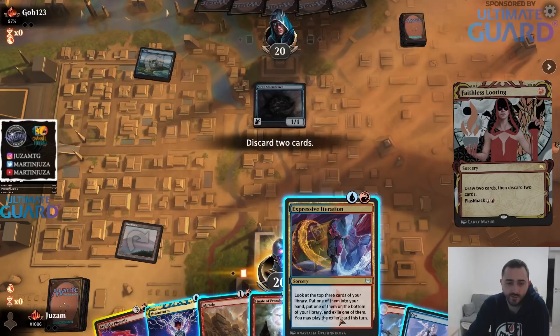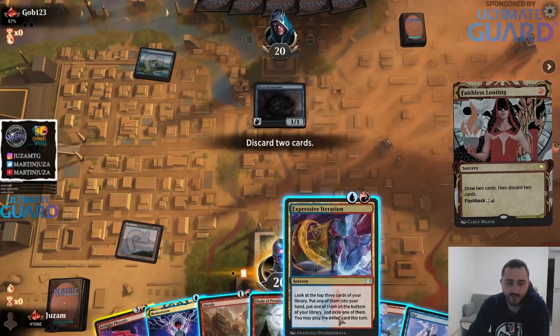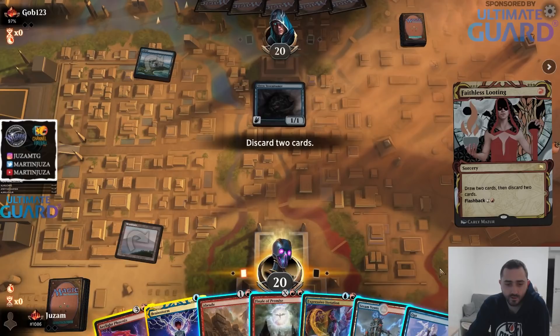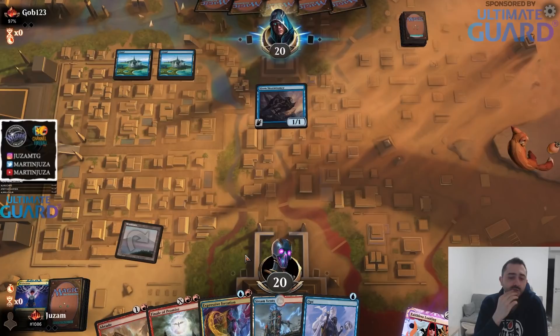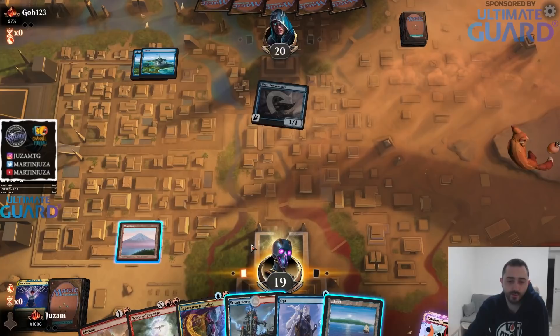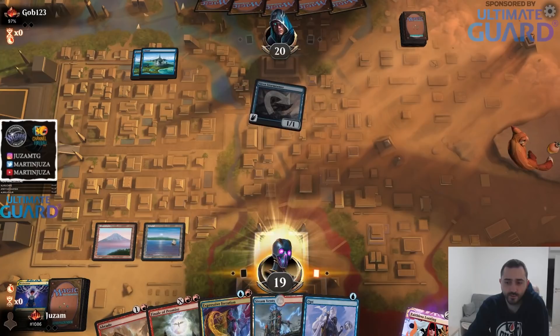Expressive Iteration doesn't find Phoenixes and put them in the graveyard — that's a downside of this card. So maybe it's not definitively better than Strategic Planning, because Strategic Planning is a lot better at finding Phoenixes and actually dumping them in the yard. I could have ditched one of the two-mana cards and tried to go for a turn-three red spell to bring back the Phoenix, but I'm not really in a rush — just play my land and pass.